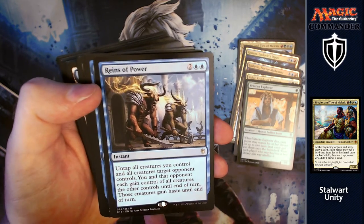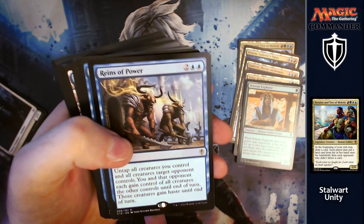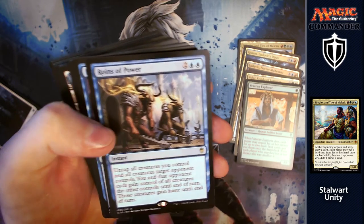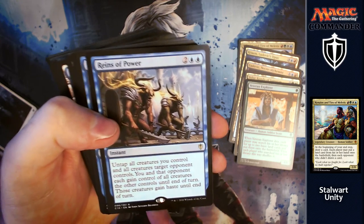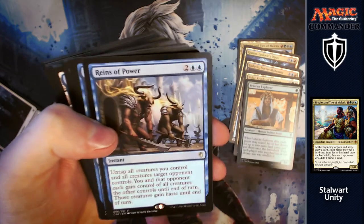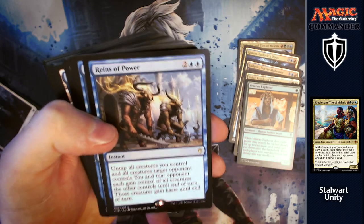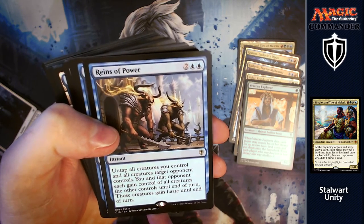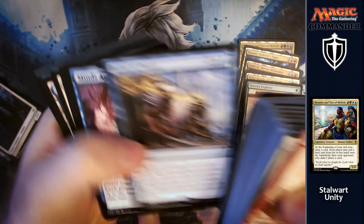Reins of Power is next: for two and two blue, untap all creatures you control and all creatures target opponent controls. You and that opponent gain control of all creatures the other controls until end of turn, and those creatures gain haste. This is incredible for this deck — you can let opponents get a massive army with all the card draw and ramp they're getting, then when they least expect it, you play this, swing in with absolutely nothing in front of you, and just kill them.